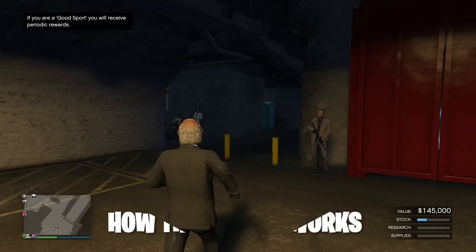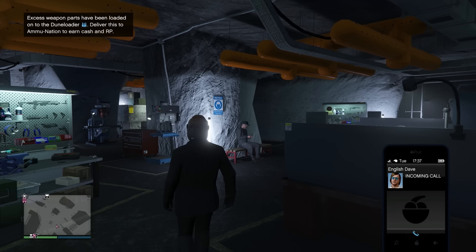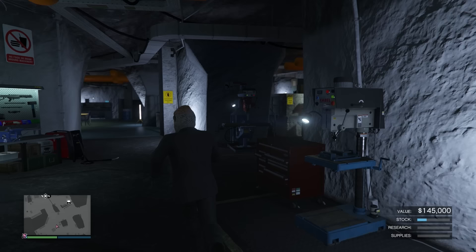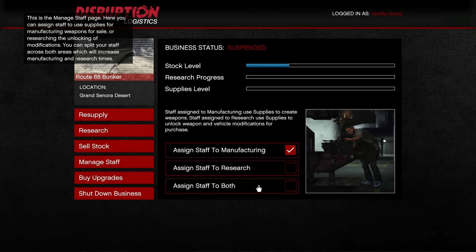Once you head inside, you'll see three bars on the bottom right of your screen: product, research, and supplies. Once you get supplies for your business, the staff inside will either convert those supplies into product or research. In order to assign your staff to either manufacturing or research, you can do that on the laptop where it says 'manage staff.' You can assign all staff to manufacturing and the research bar won't move at all, assign them to both, or assign them to only research. If you only assign them to manufacturing, they'll create product twice as fast — same goes for research. But if you assign them to both, both bars will fill up at half speed.